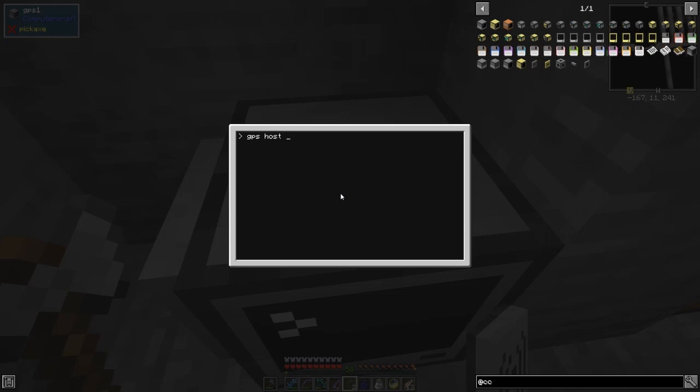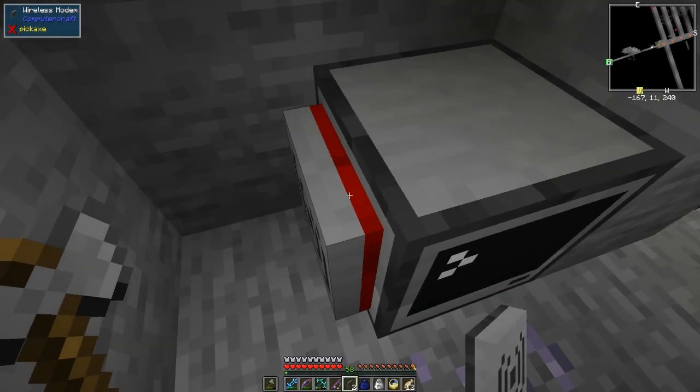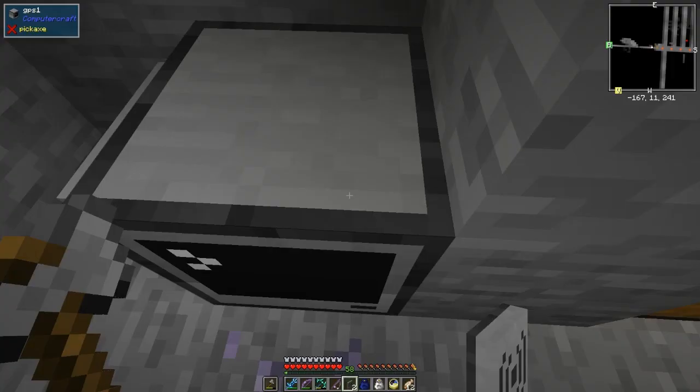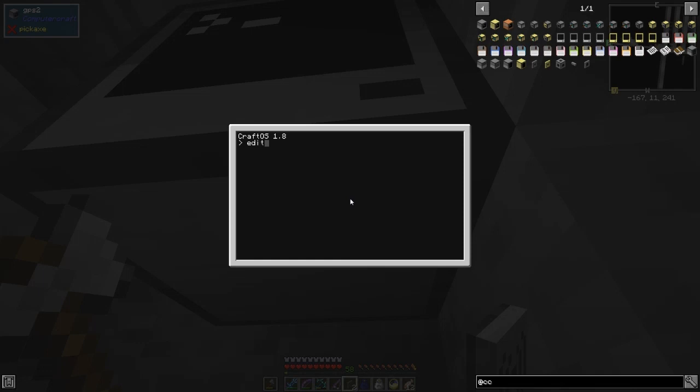We can type GPS host and then the coordinates — it was minus 166, 11, that's right. Let me double-check it — minus 166, that's it, yes. Then 11 and then 241. It says 'opening tunnel on the modem on the left', so we should have this lit up. I need to edit the startup program again. To break the program you have to do Ctrl+T. We need to do shell run GPS host.